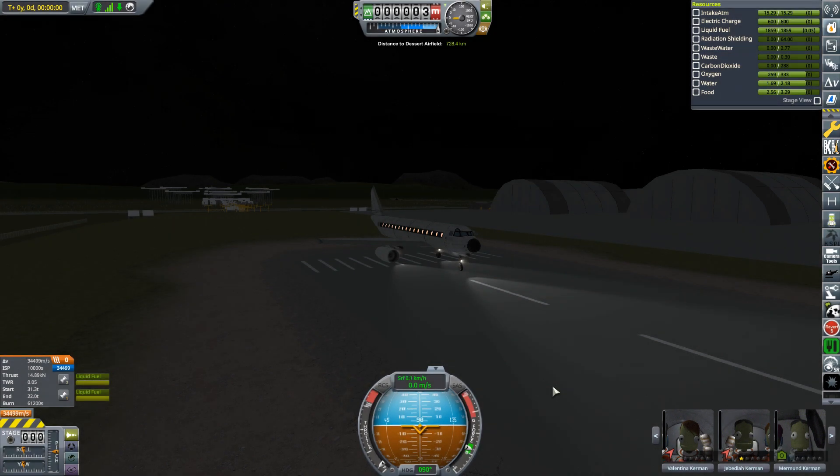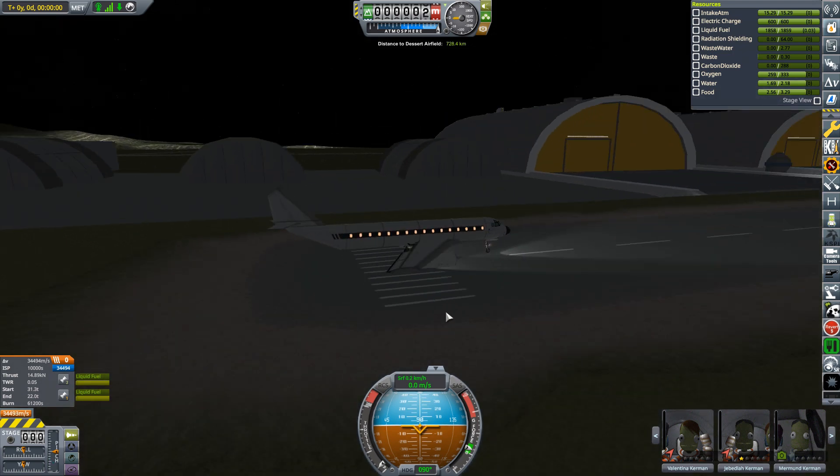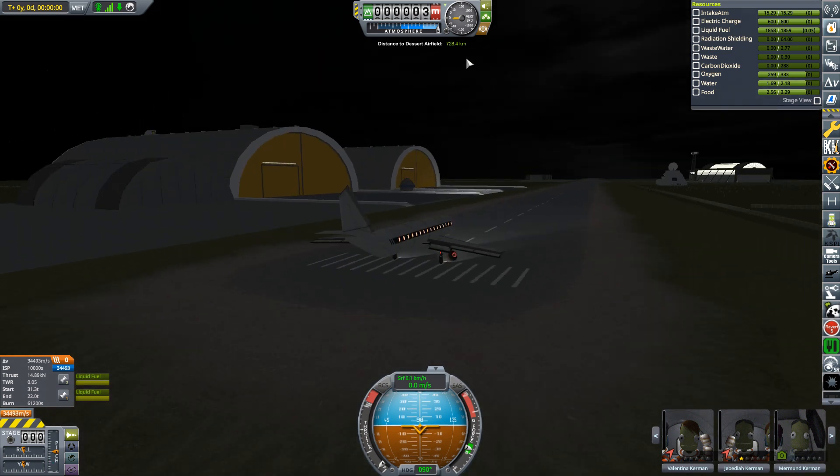Welcome back everyone, welcome back to Kerbal Space Programme, the hardest career series. This episode we're going to be running 48 passengers and our three crew to the Desert Airfield, that's just to the west. We'll see the waypoint just there, then we'll be swapping the passengers over and heading straight back to KSC — 728.4 kilometers in a straight line at least.